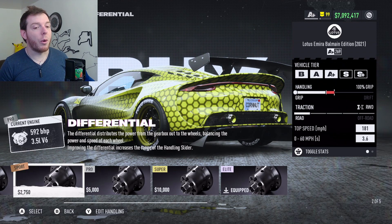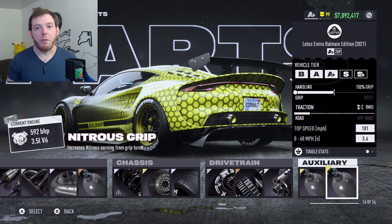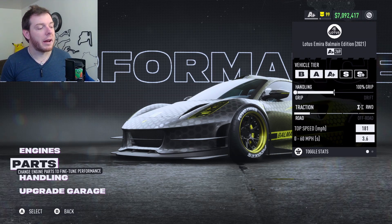You can probably get away with the bronze diff. I'm running Nitrous Grip. There is a lot of micro-drifting on this track, so make sure you're running that. In the gameplay footage I'll show you what I'm talking about.